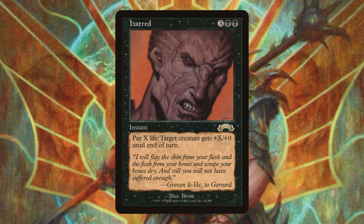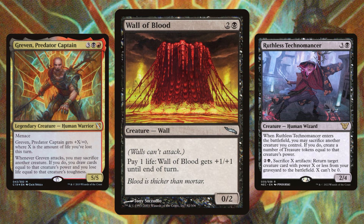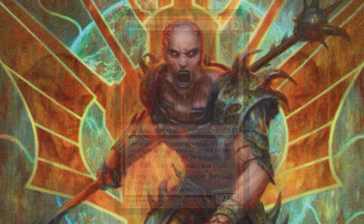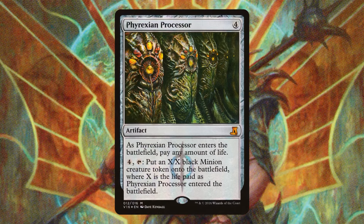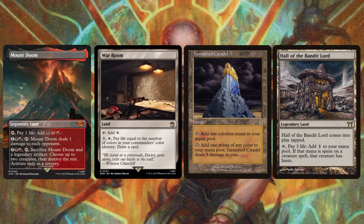Hatred can straight up one-shot people in this deck — pay a ton of life, one-shot someone, and then gain all that life back with your lifelink sources. Wall of Blood just sits here and pays life. It's not terribly useful unless we have something to sack it to, like a Greven or a Ruthless Technomancer, but it's pretty solid just to trigger Rowan consistently. Treasonous Ogre not only sets Rowan up for a massive activation but additionally nets us some mana. Fire Covenant is a solid way to remove opponents' key pieces while paying life. Doom Whisperer is like Griselbrand — you just keep paying life until you find your key pieces. Phyrexian Processor: throw it on the battlefield, pay a ton of life, start creating massive tokens, and as long as we can get them lifelink, all that life comes back to us. Mount Doom, War Room, Tarnished Citadel, and Hall of the Bandit Lord are awesome cards that slot into our land slots while providing a lot of value to the deck.